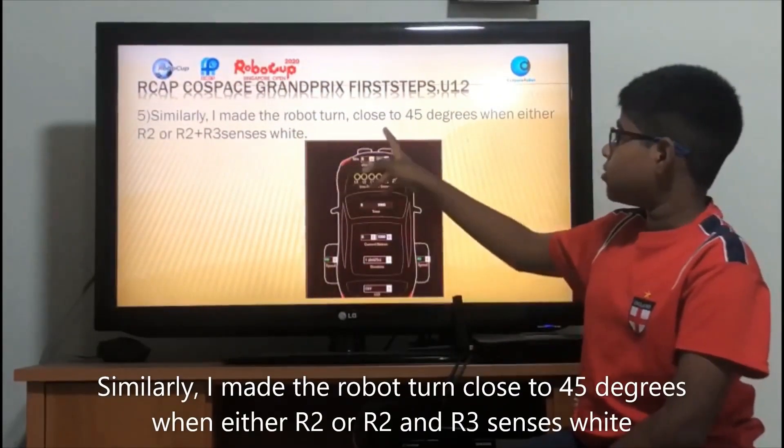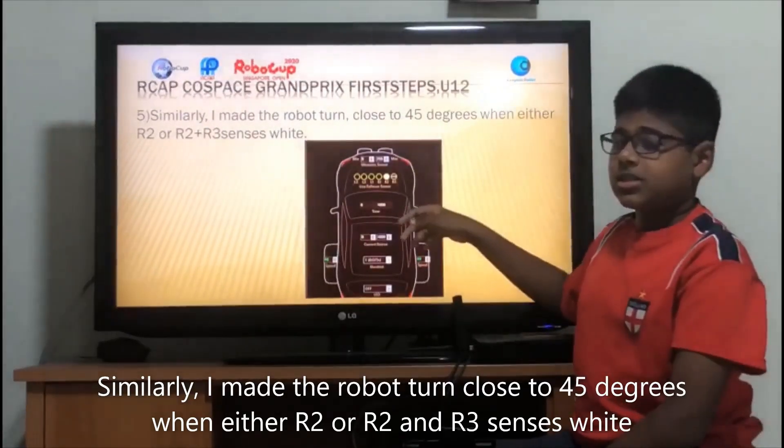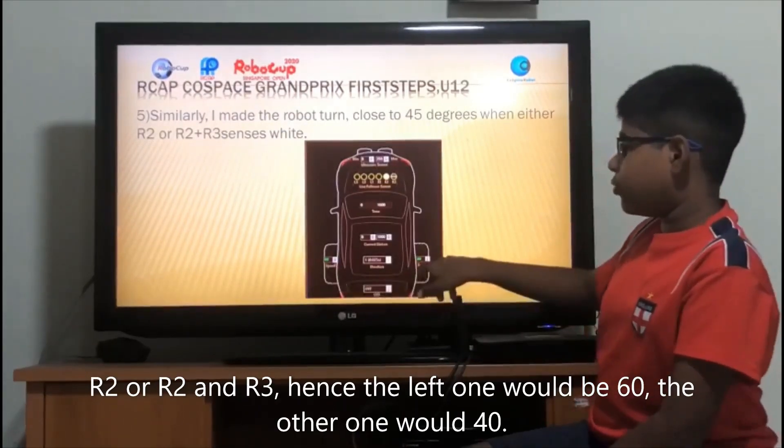Similarly, I made the robot do a big turn close to 45 degrees when either R2, or R2 and L3, senses white. R2 or R2 and L3. Hence, the left one will be 60 and the other one will be 40.